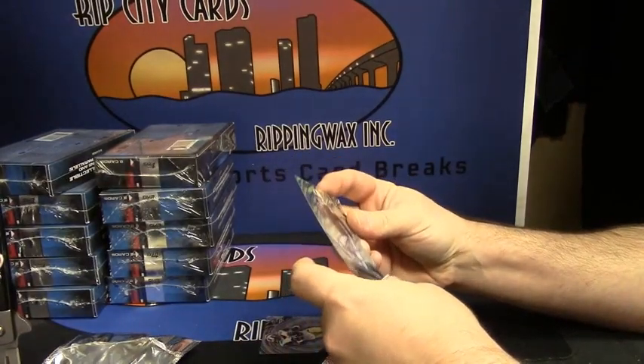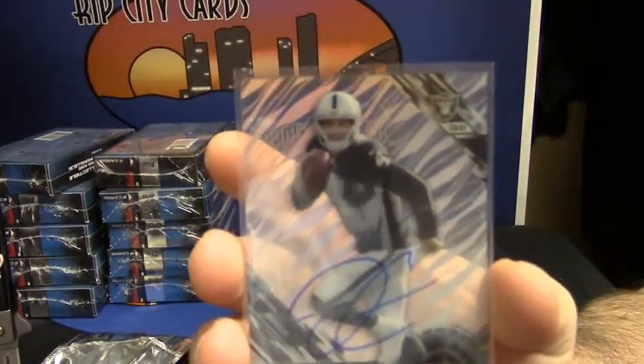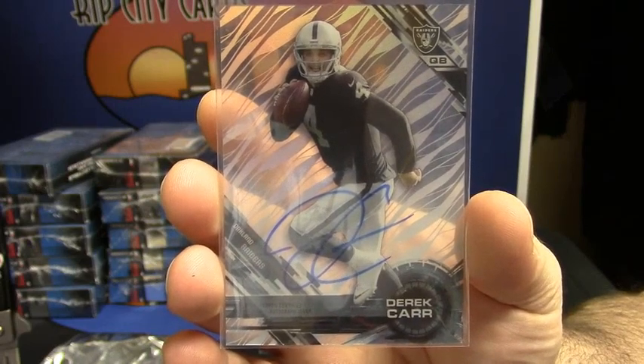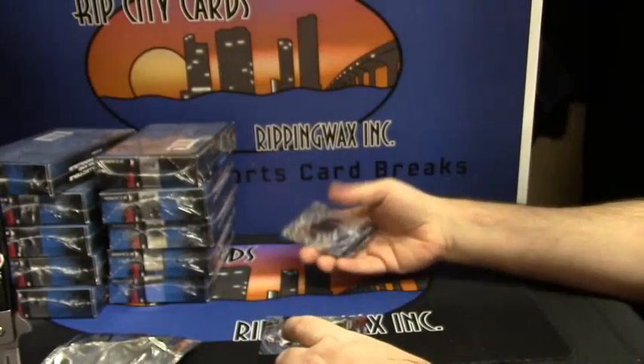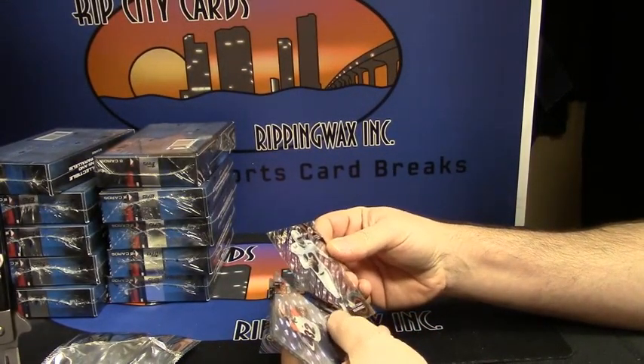On-card auto for the Raiders quarterback, Derek Carr. Nice card. Very nice card. Dan Marino, numbered action — 57 out of 99.